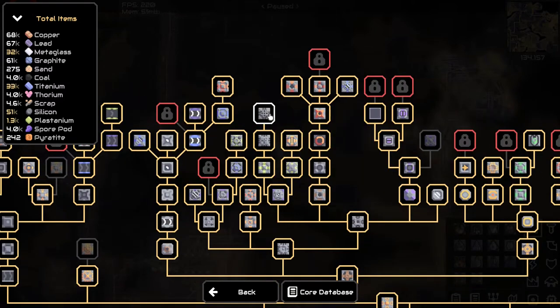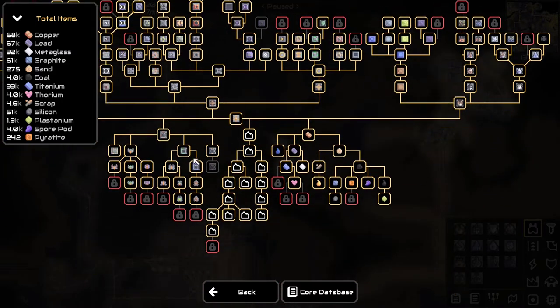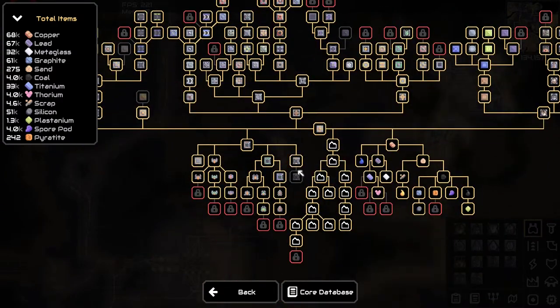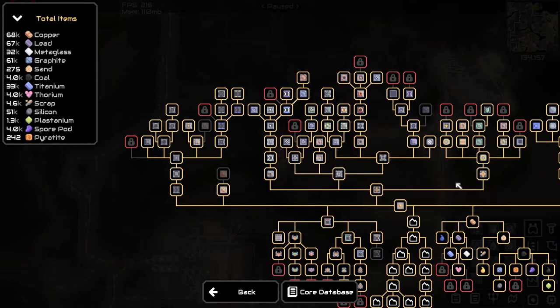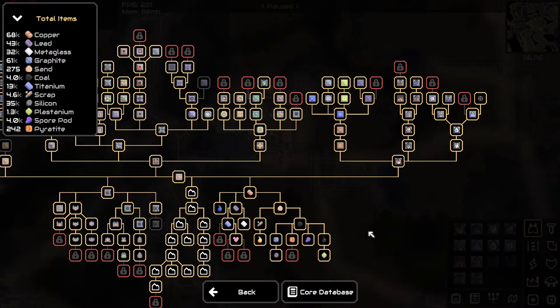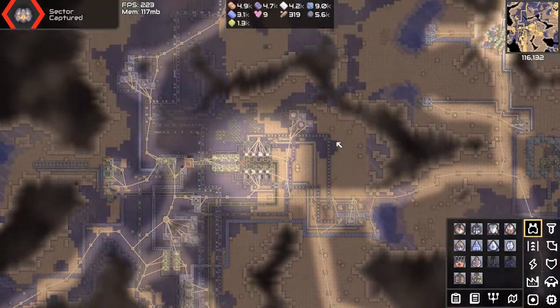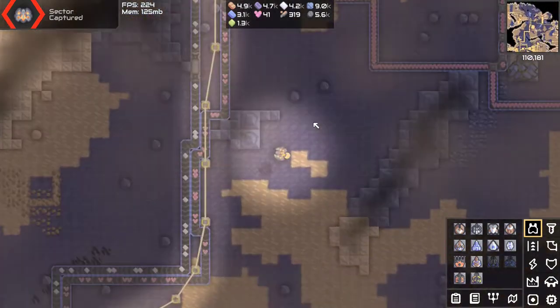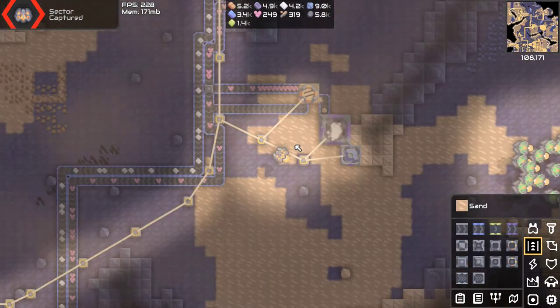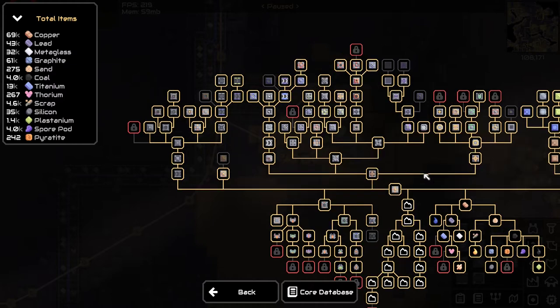I'm also going to get the silicon crucible. I would like to get this new core but I don't think I have enough resources for it, and I think I'm just going to start chipping away at a multiplicative reconstructor. Although we do not have the thorium for that, so I think I'm actually just going to settle for getting vault. There we go — finish that. All of these locked things are phase fabric and surge alloy, and I'm going to make a quick setup for both just to unlock those blueprints. Phase fabric unlocked — I believe that unlocked a lot of research. Yes it did, wow.